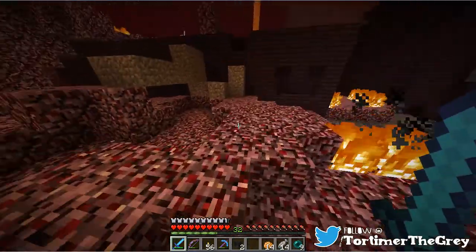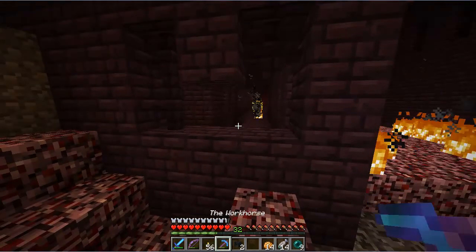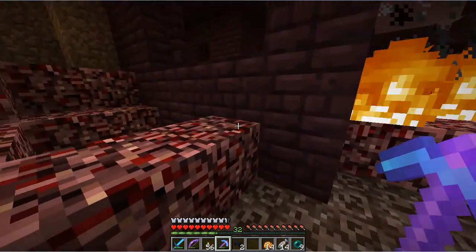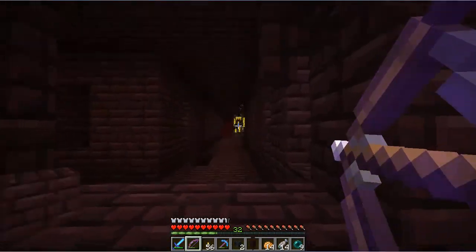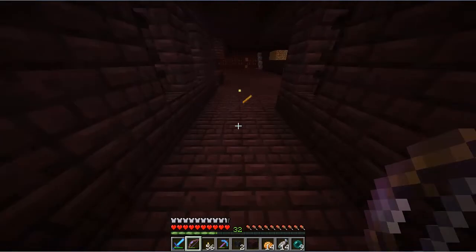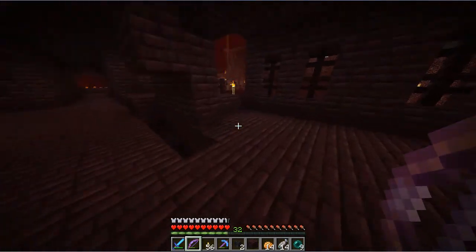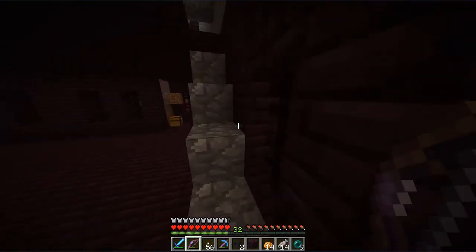So I went into the End and carved out a bit of obsidian. I carved out this little obsidian hole, and one of those pillars was there in the End. I was like, alright, we're gonna kill this thing here, it'll be nice and easy and clean. And then I learned very quickly that they can destroy obsidian.